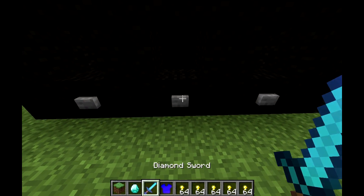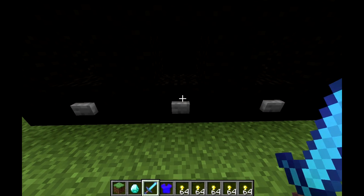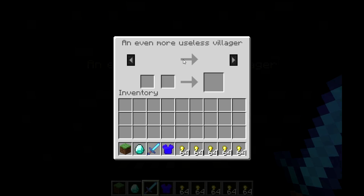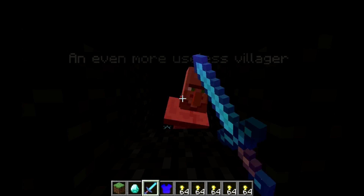You can all use this to do some pretty stupid stuff, like an even more useless villager. This is just a villager without any trading options at all, which just makes them that little bit more annoying.